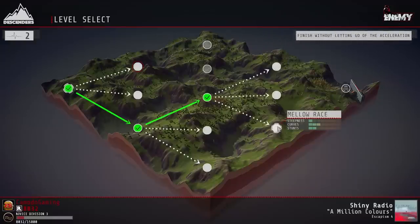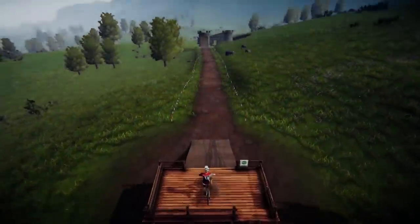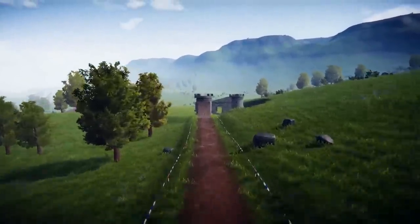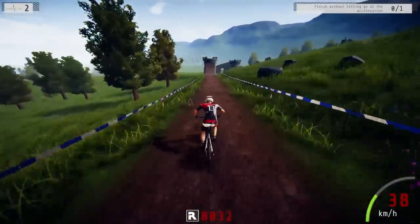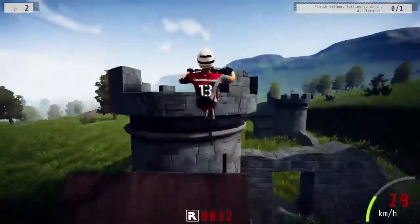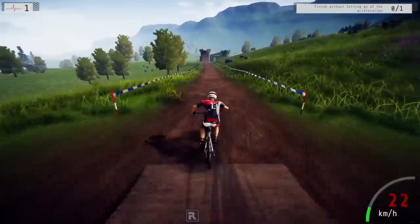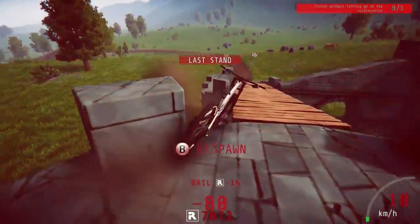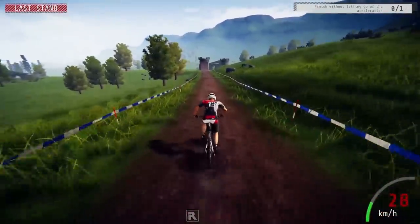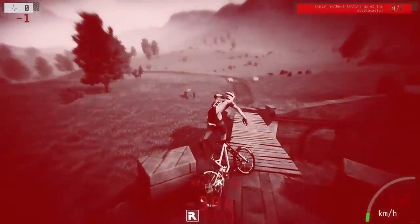Let's find a mellow course — I'd prefer not to lose any more lives. The bonus objective is to finish without letting go of the acceleration. On a mellow course I think I can do that. Oh, there's a bridge — that's ridiculous! You have to bunny hop at the end. Oh, that stinks — are you kidding me? This is supposed to be a mellow course. Looks like we're making another run. And we're down.